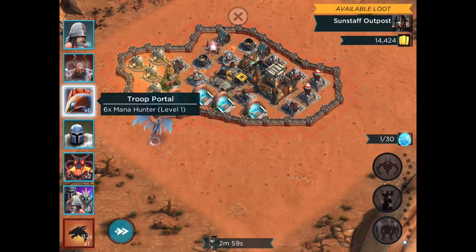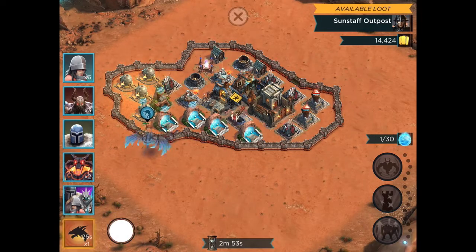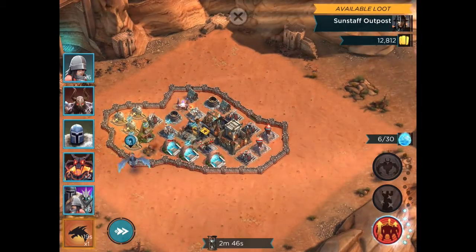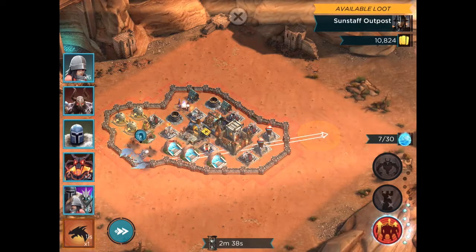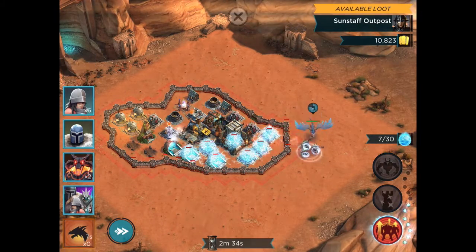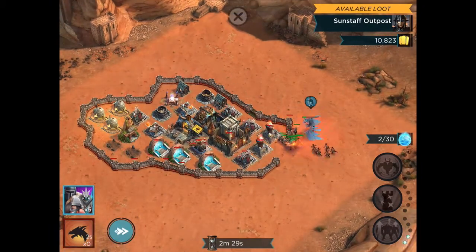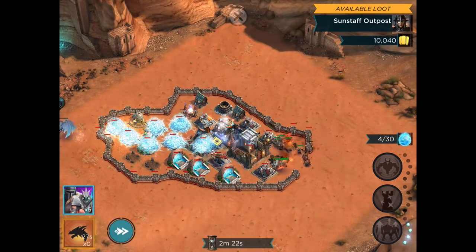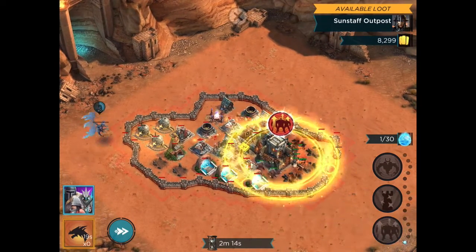Let's start out by grabbing whatever free mana we can — we're using Dragon and Mana Hunters for that. As soon as we have enough for the Dragon Frenzy, we'll do that. Notice I'm intentionally sending the Dragon through the Spell Towers in order to force them to take a shot at the Dragon. This gives me about a second or two to get that spell up on our own troops instead of them taking a blast before I can get that Fire Frenzy going.